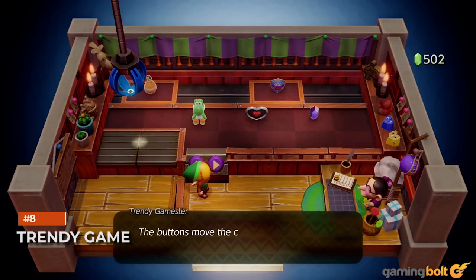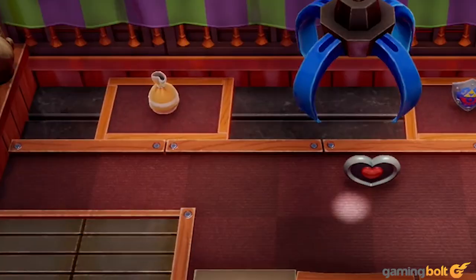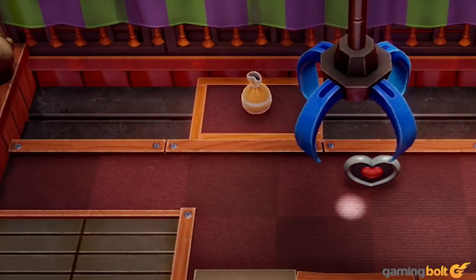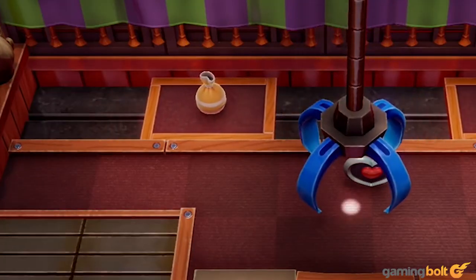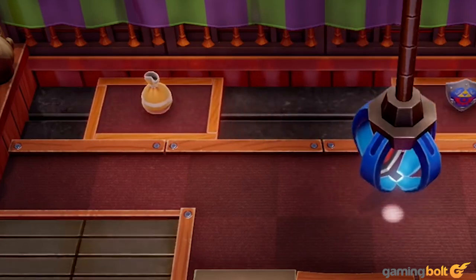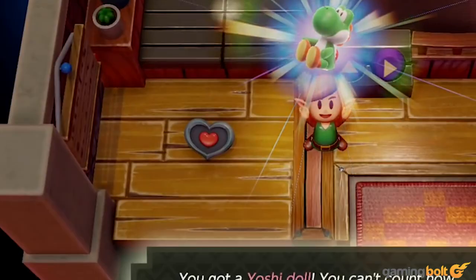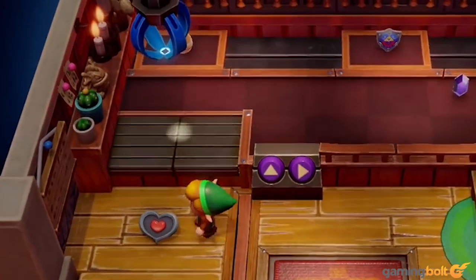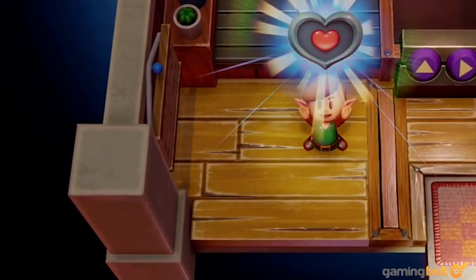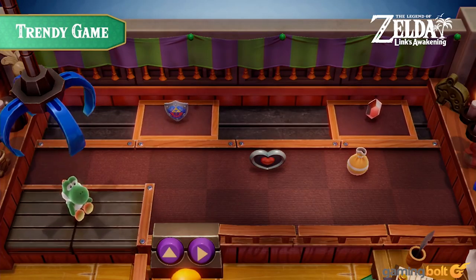Trendy Game. The Trendy Game Shop is a place you might be avoiding in the beginning, either because the game doesn't tell you to pay attention to it, or because you might think it's just an ancillary minigame you can ignore. That's not really the case. For starters, you get the Yoshi doll through that minigame. On top of that, by playing it you can get various other rewards, such as a heart piece or extra rupees, and you can get them pretty easily. So keep checking back into the Trendy Game Shop every now and then.